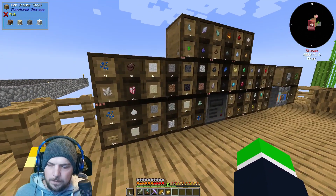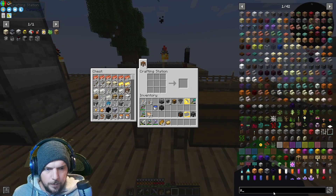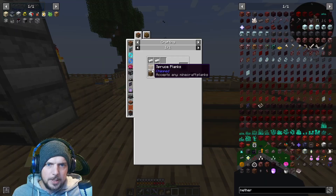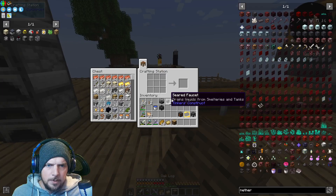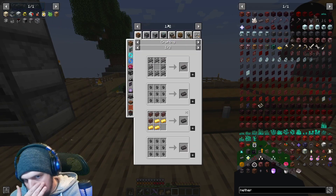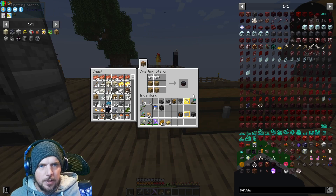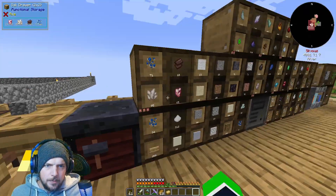We probably have enough for one netherite mesh. Let me actually see. If I look up netherite — it's a smithing table, I can never remember what this thing is called. Alright, so we need four planks. Let's make a smithing table. Yeah, we'll make that. I guess we'll upgrade that one. We'll make a couple of netherite ones.